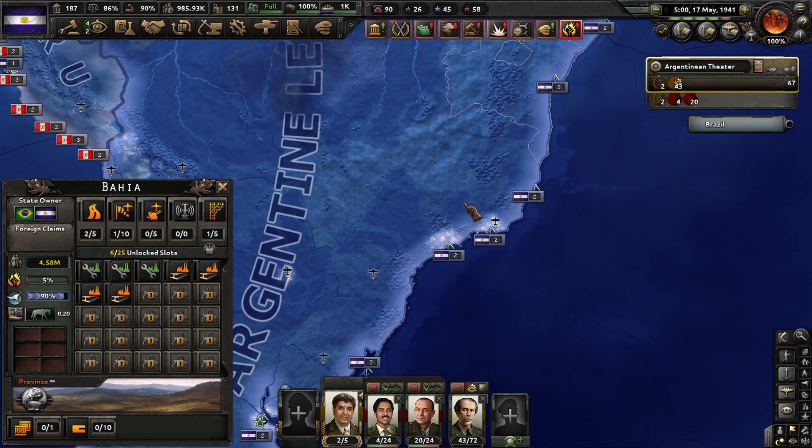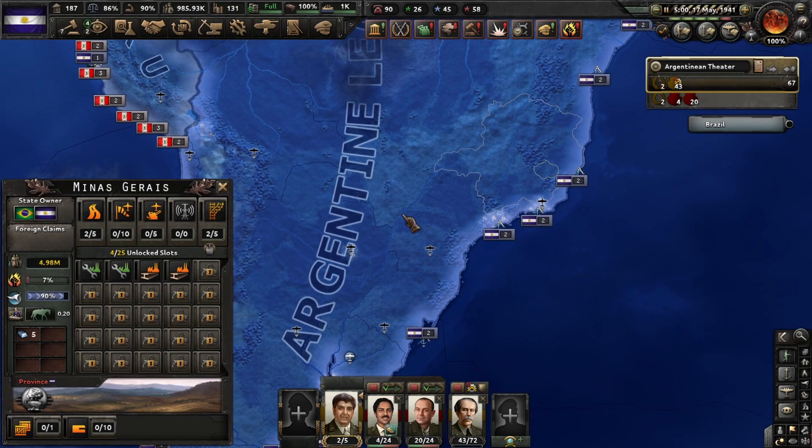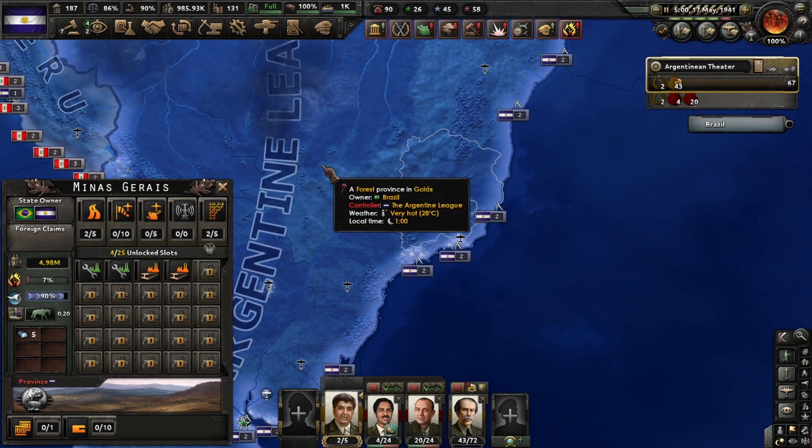So there are mainly two ways to accomplish that. Option number one: by occupying the province and setting garrisons.